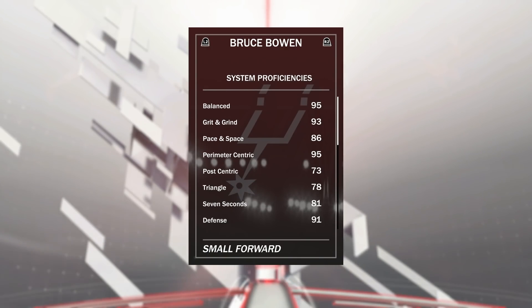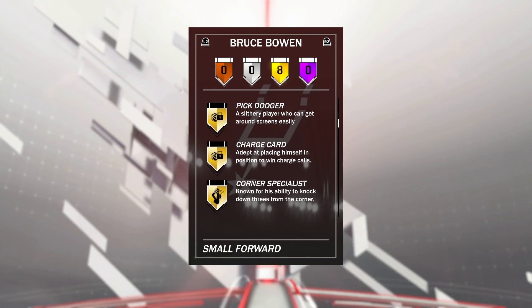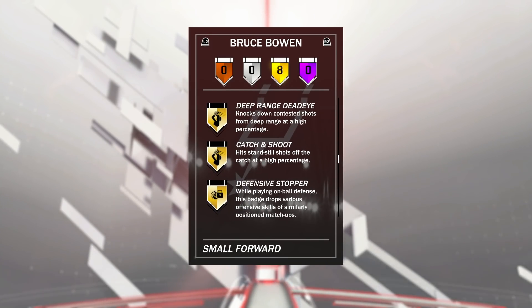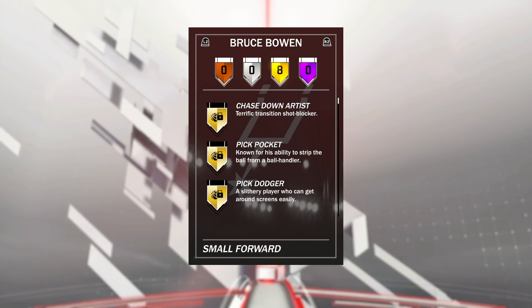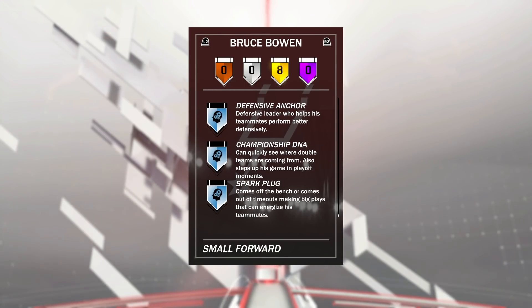Take a look at the system proficiencies — he's got 95 Balance and 95 Perimeter, which are the two he excels in. I run him with Balance, but he's also good with Grit and Grind and the defense one. Now when we take a look at his badges, he comes with Chase Down Artist, Pickpocket, Pick Dodger, Charge Card, Corner Specialist, Deep Range Deadeye, Catch and Shoot, and Defensive Stopper — all gold. Deep Range Deadeye, Catch and Shoot, Defensive Stopper, and Corner Specialist are the most important ones.